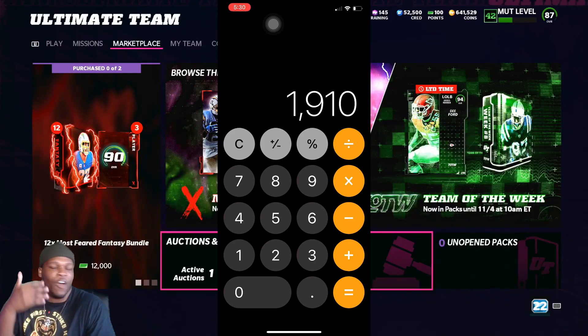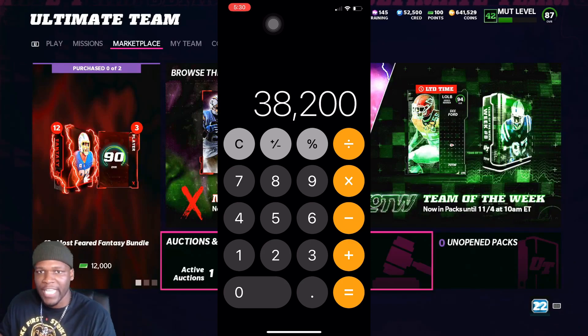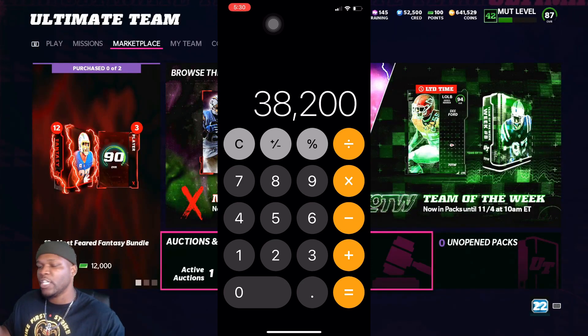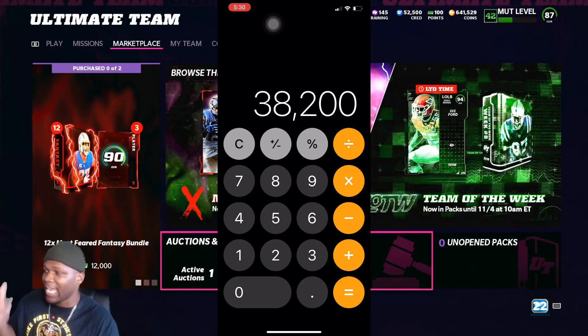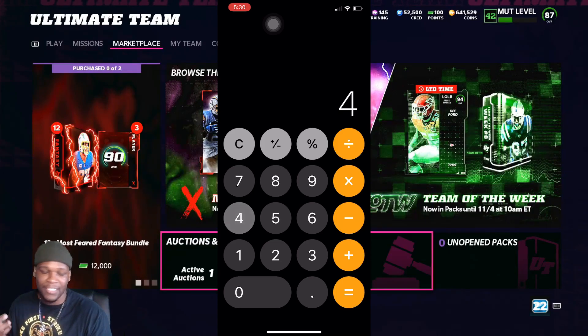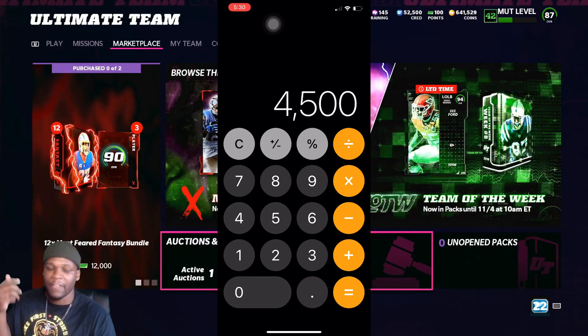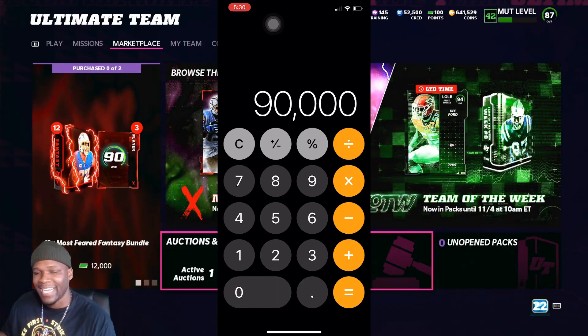If you can do this over and over again — let's say you did this 20 times an hour — you're going to make 38K by default sniping 82s to 83s. If you can consistently find 1,900-coin profits on each card and buy 20 of them within an hour, you're going to make 38K. Now imagine if you had 200 to 300K to spend, doing the same process with 88s to 89s where your profit margins are 7 to 8K. Even bumped down to 4,500 coins profit buying 20 cards an hour, you're going to make 90,000 coins.